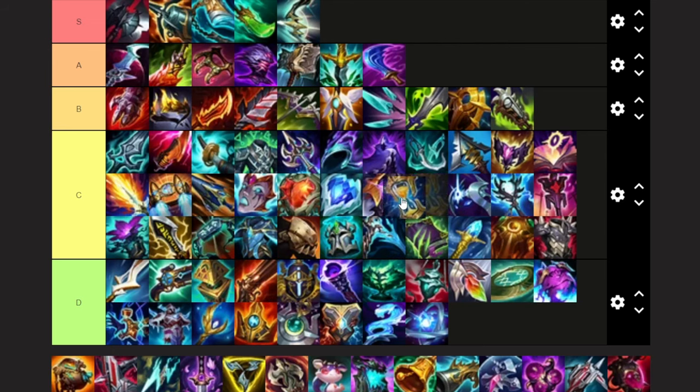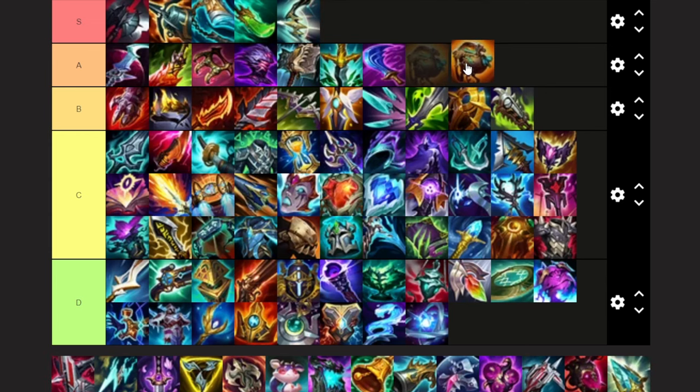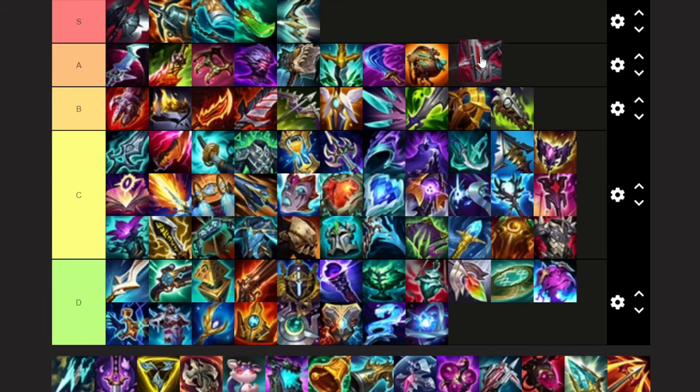Zhonya's — I'm going to put this pretty high up as well. It is definitely really useful as AP Belveth because you rely a lot on resets. You probably want to go it like second or third. It's rough because it doesn't have ability haste anymore, but it's still a very, very good item as AP Belveth. Trailblazer — going to put this at the bottom of A because it is another core item for Belveth support. Without this item, Belveth support would be a lot worse. It's very cheap, gives you a lot of movement speed, and gives you a slow on your auto-attack or your Q — just a very, very good item. Immortal Shieldbow — I'm also going to put this in A tier. Jungle players hate this item over Bork for some reason, but it's 200-300 gold cheaper than Bork and it offers a lot more value and survivability.